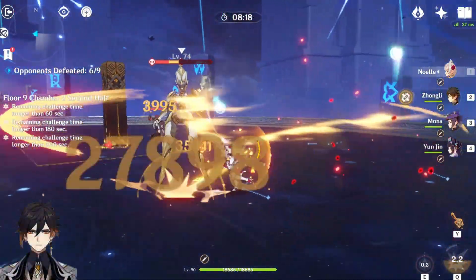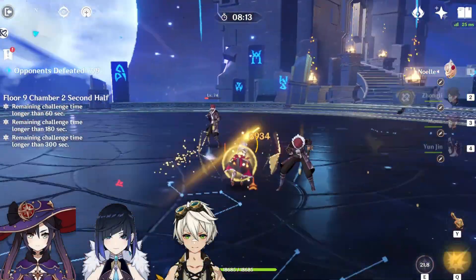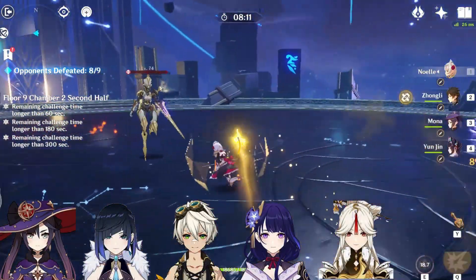You can go with Zhongli, Gorou, and Yunjin as supports. Mona, Yelan, Bennett, Raiden, and Ningguang are also good supports for her.